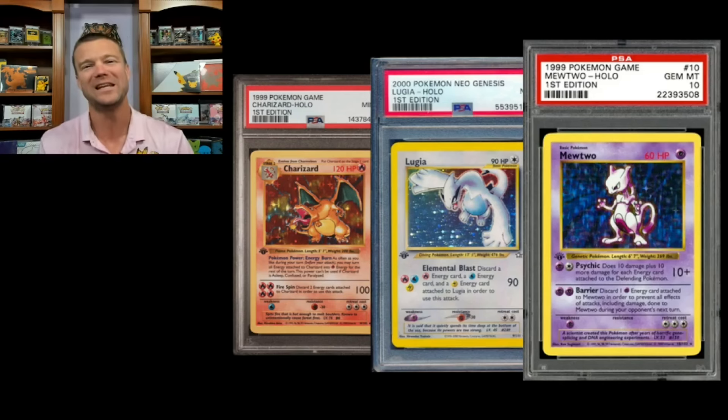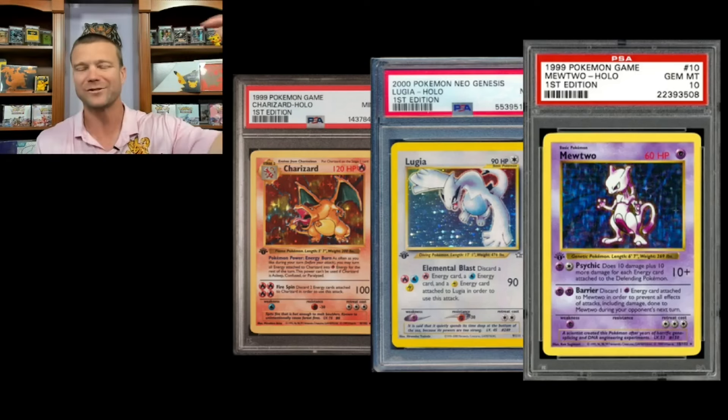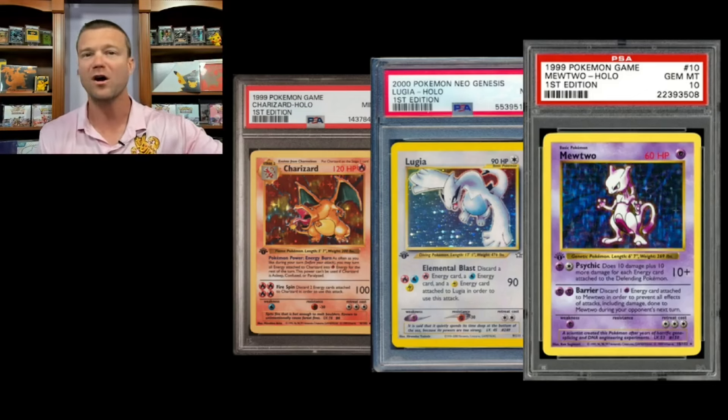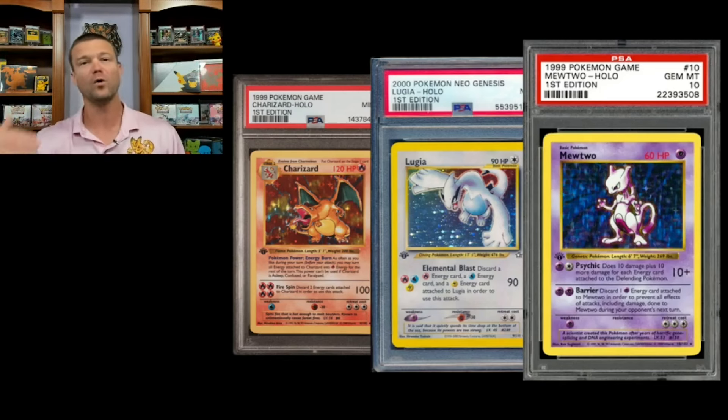A couple weeks ago we did a really cool comparison. We looked at the biggest and baddest PSA 10 Alt Arts from the Sword and Shield block and compared them to same-character cards from much earlier in the Pokemon era — first editions, Neo Destinies — comparing Ultra Modern PSA 10s at a certain price point, say $1,200, to an older card at the exact same price point.